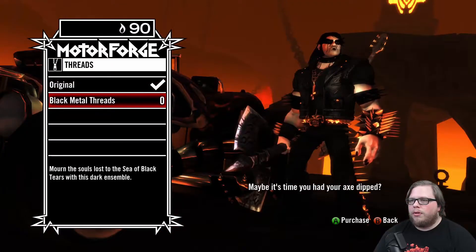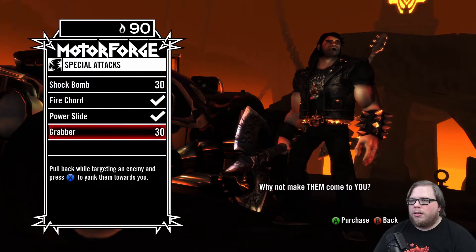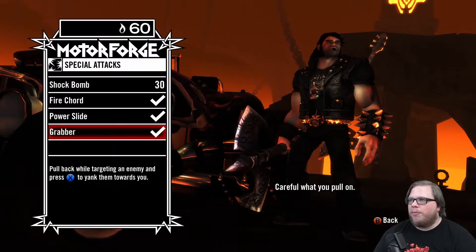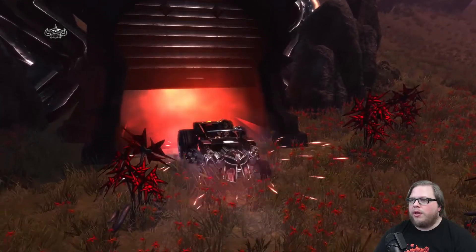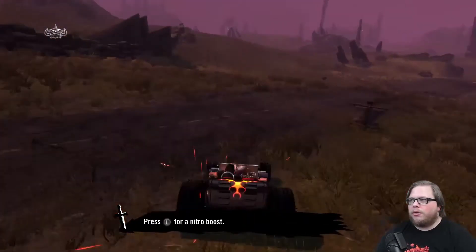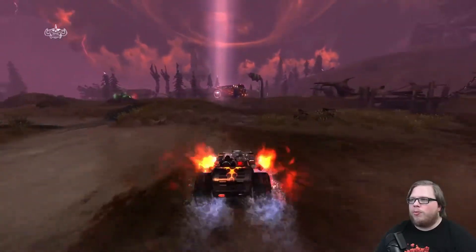So we're gonna grab the bloodlust axe - maybe it's time you had your axe dipped. Maybe I've got a couple of moves I can show you - shock bomb, and why not make them come to you? Pull back while targeting an enemy and press X to pull them in - I think the grabber has some utility too. Let's go hit up this follow-up story mission. Alright, it's like right here. We're on patrol - let's get our tour bus ready to rip.